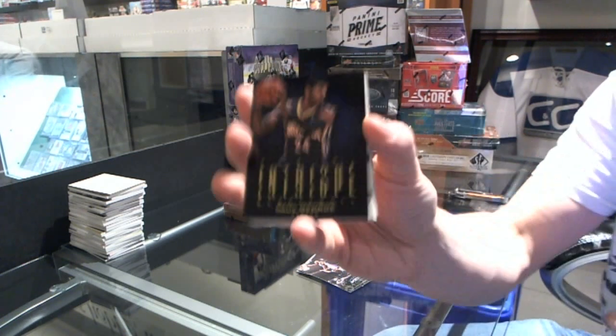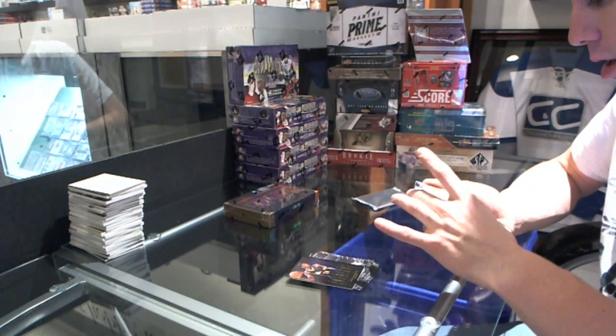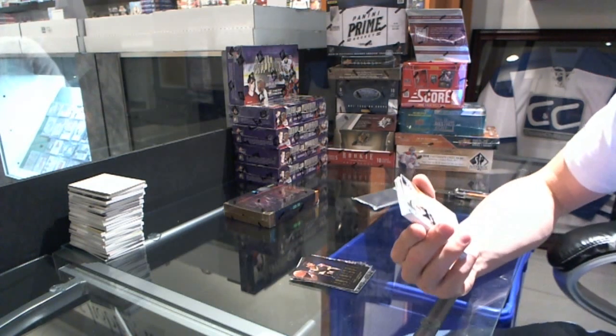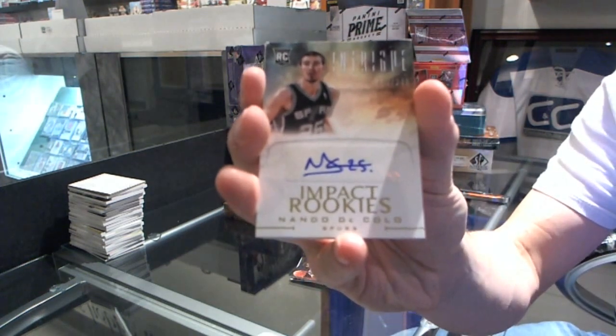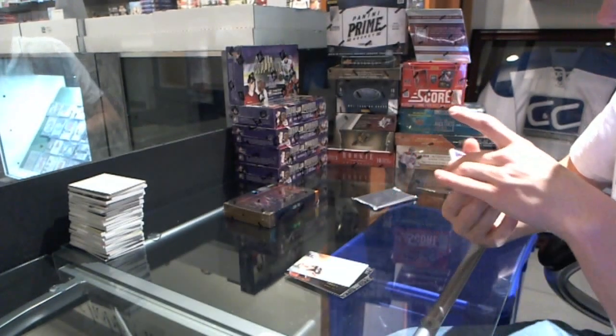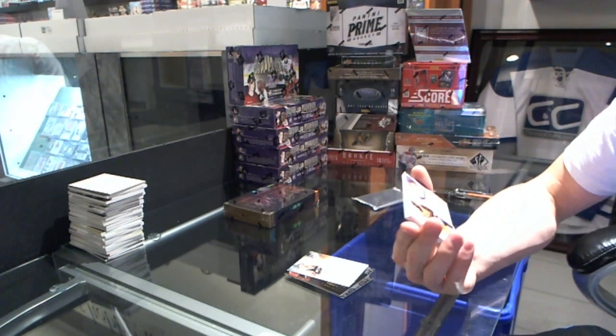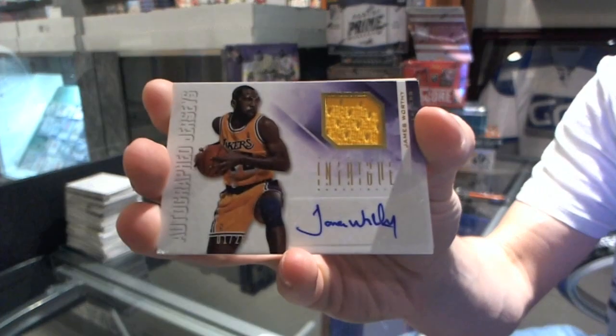We've got a base card of Paul George. We've got a rookie autograph, number 249, Nando DiColo. We've got a jersey and autograph, number 1 of 25, James Worthy.